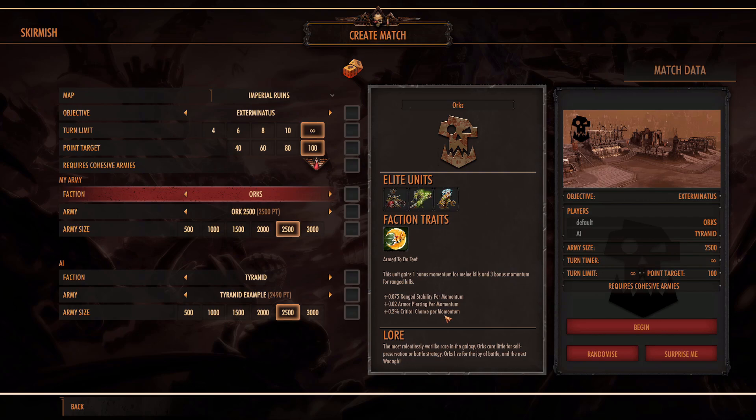So as you can imagine, at 100 momentum that would give you a 20% critical hit chance, 2 armor piercing, and 7.5 ranged stability. So the more momentum you get, the more you're going to be hitting, and the harder it's going to hit.